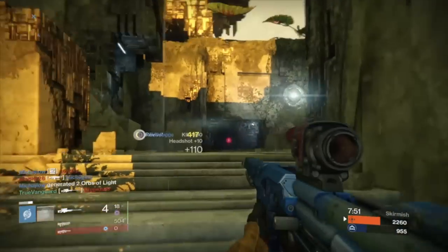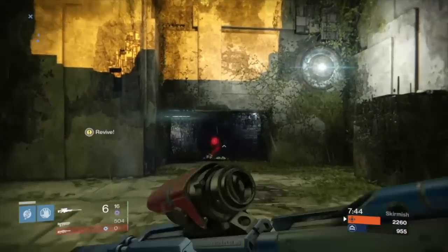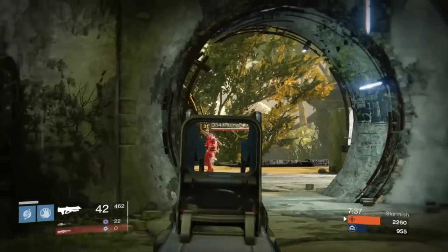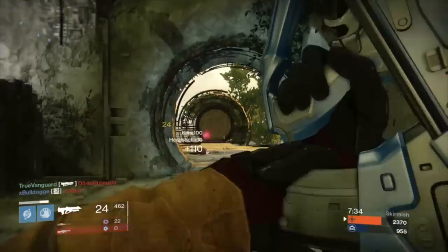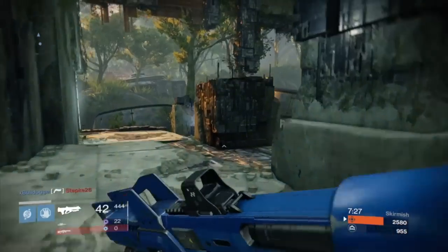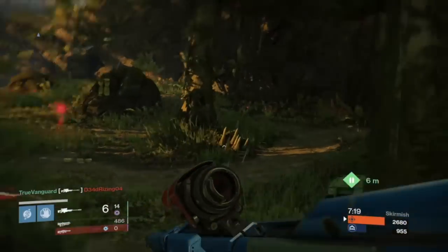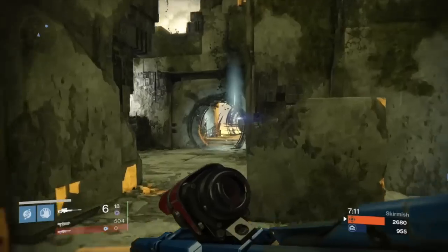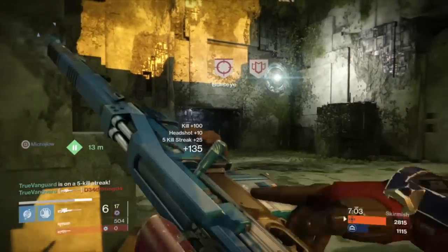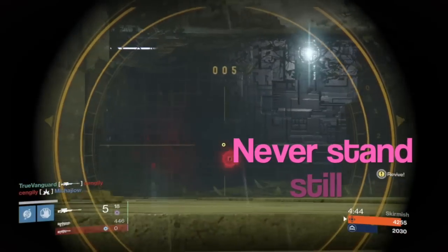I've got the Unflinching perk on this gun, which helps me stay precise when I'm getting shot at — it doesn't eliminate the shaking entirely but it's more manageable. Being aware of your radar is key. I switch between primary and sniper rifle as the situation calls for it. Don't just sit in the corner — you end up being useless to your team. You might not die a lot, but you won't get many kills or points, and you certainly won't be helpful beyond anchoring a spawn point.